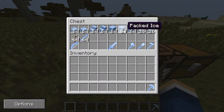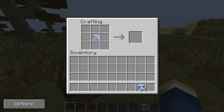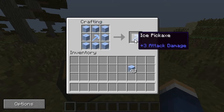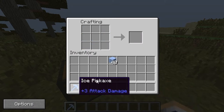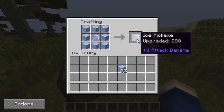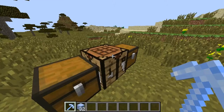To upgrade, you need packed ice. Go into a crafting table, put the ice pickaxe — or whatever tool you want to upgrade — in the center, and surround it completely with packed ice. Shift-clicking it now says 'upgraded 72,' making it stronger with longer durability. You can keep doing this repeatedly: 144, 216, 288 — just keep upgrading. I'm already at 288 so I'll stop there.